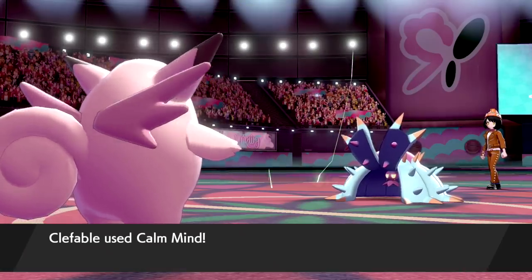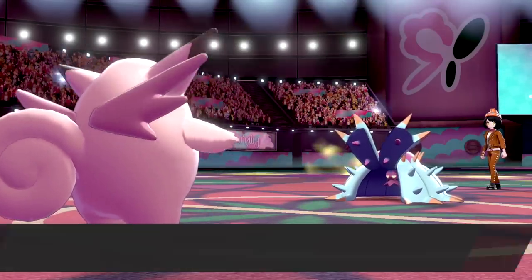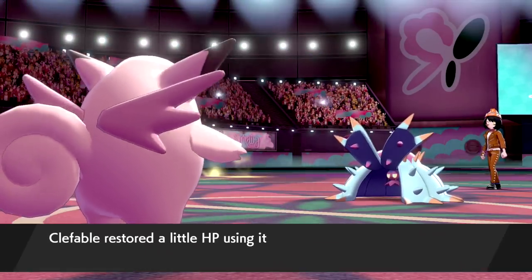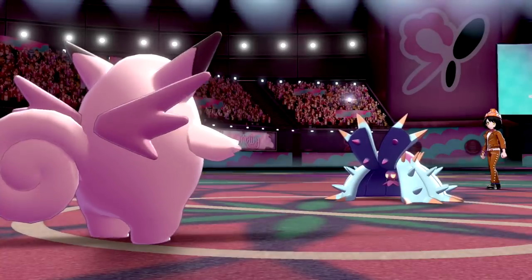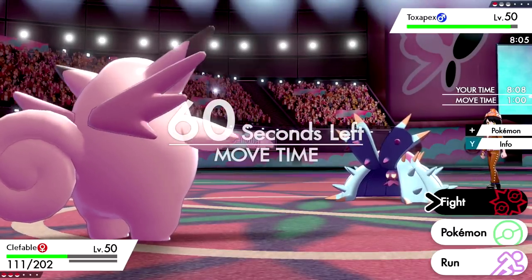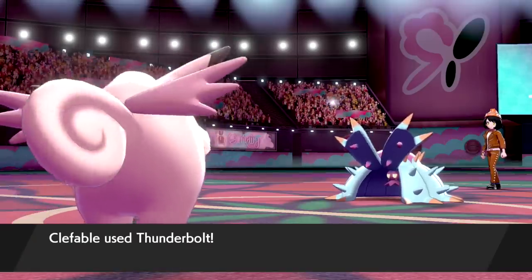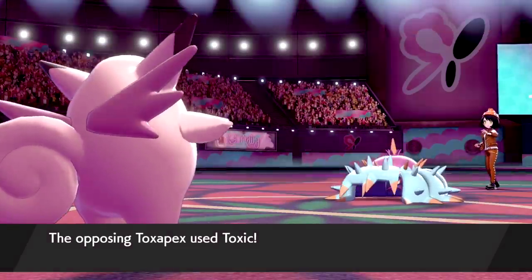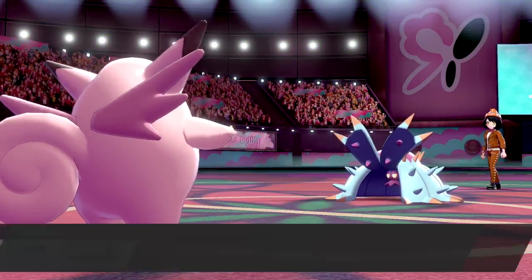They're probably just trying to stall out PP — extremely annoying. We get another Calm Mind up and keep T-bolting. They can't really Baneful Bunker but they click Recover again. Their special attack can't do nearly enough now. They go for Toxic — but we have Magic Guard, so poison damage is irrelevant. Magic Guard is an ability that prevents damage from anything other than direct attacking moves — no Leech Seed, Stealth Rock, or poison damage.